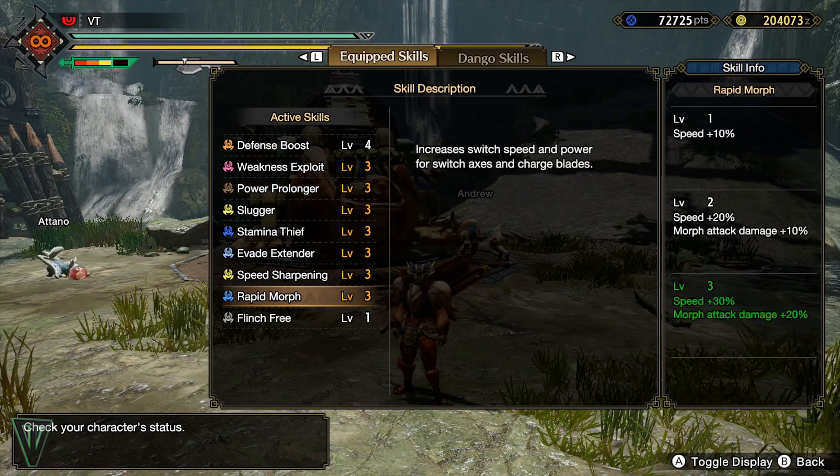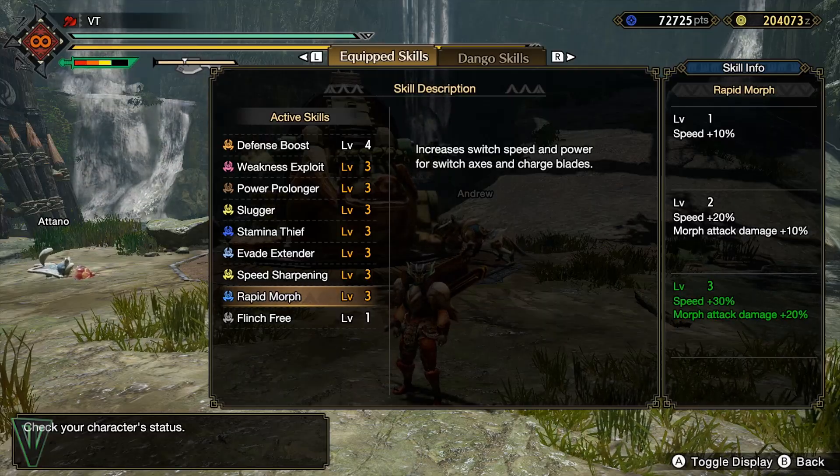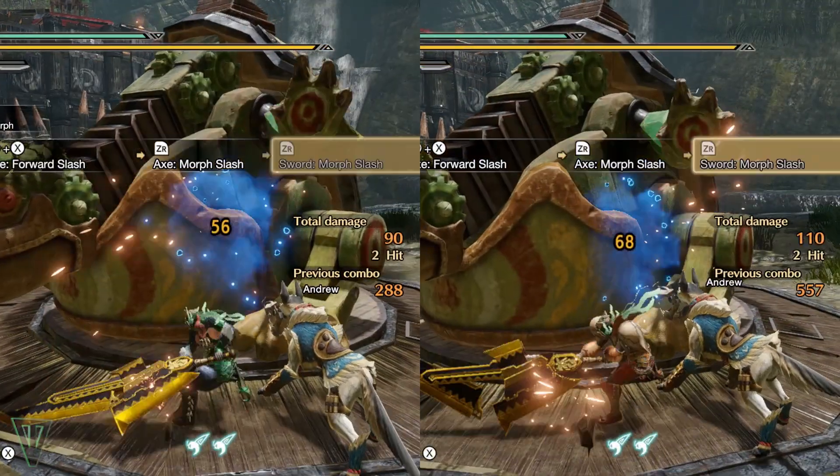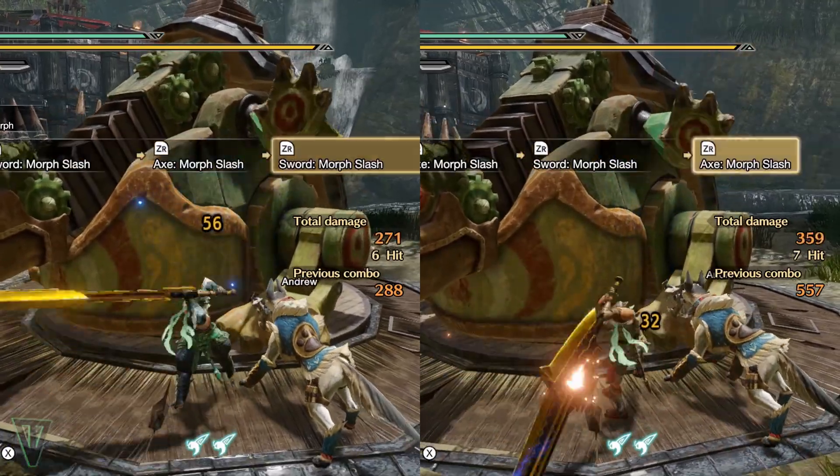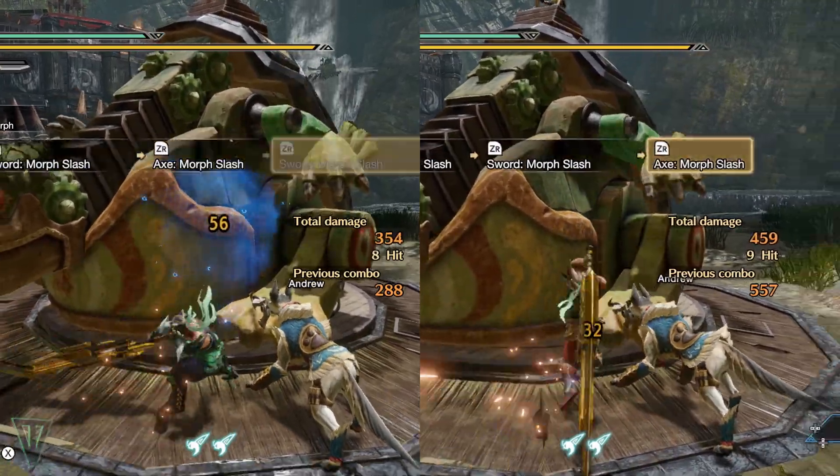Rapid Morph is a new skill in Rise, and holy hell is it good. It increases the morph attack damage by 20% and the speed by 30%, meaning you can basically unlock a new combo consisting of constant morph attacks.